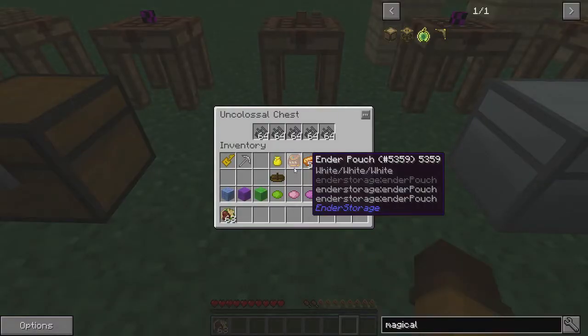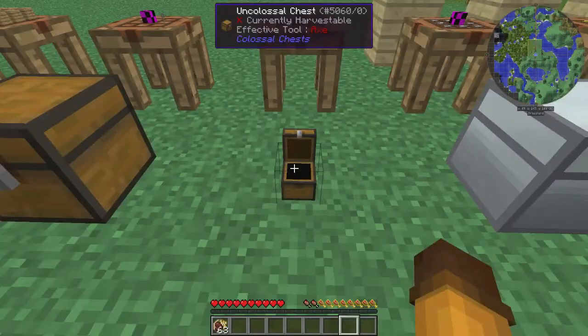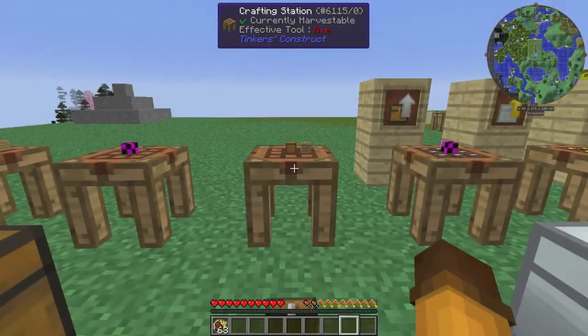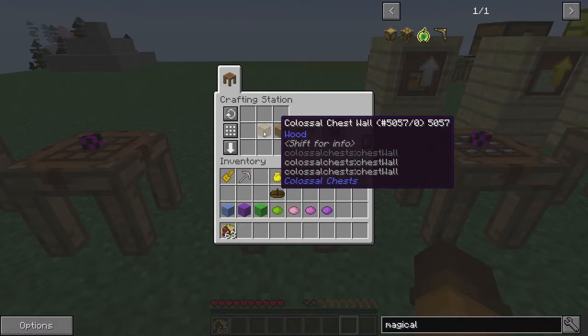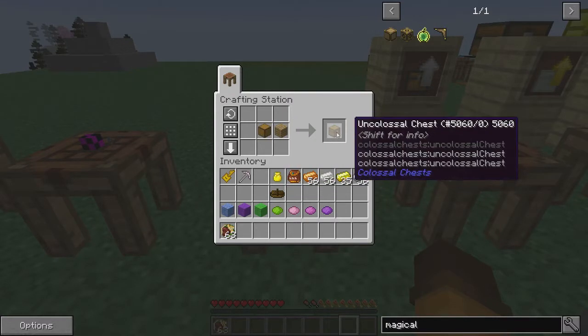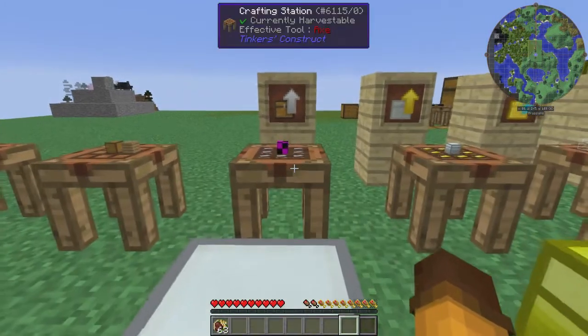This is the un-colossal chest, full of ashes. Dog miner helped me a lot with this, so that's where all this came from. An un-colossal chest is made with a colossal chest wall and a piece of wood plank, and that's it. I'll show you the un-colossal chest walls here in a little bit.